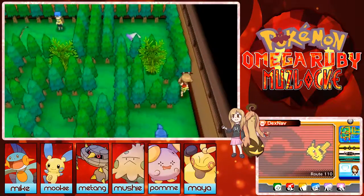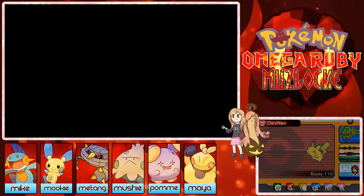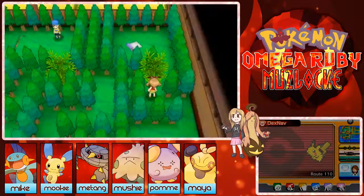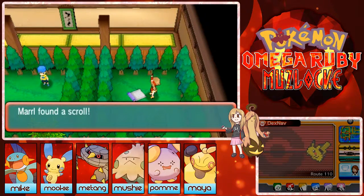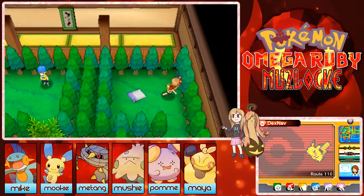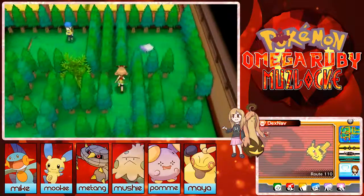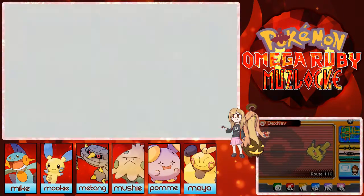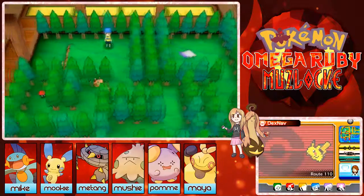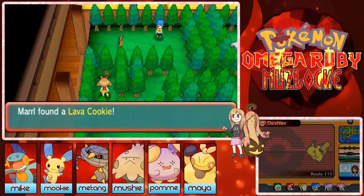There's the scroll, but there's another trainer to the left so I'm going to go there first. I found the scroll and memorized the code. The trainer is the Joey of sixth gen — I expect a Rattata now. And there's a Lava Cookie maybe!